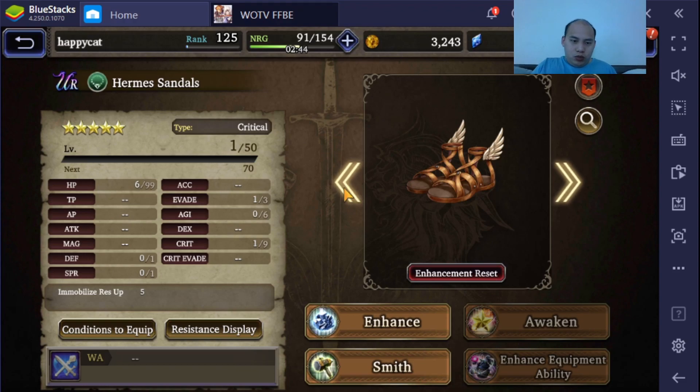We're gonna start off with Hermes Boots. There are three types of Hermes Boots: Critical, Evade, and Vital. The Vital one's trash — no one really gets Vital anything. The only thing that's Vital that's somewhat viable is a Vital Platinum Armor, and that's only if you're gonna run Drainforce or something like Whisper Tank.